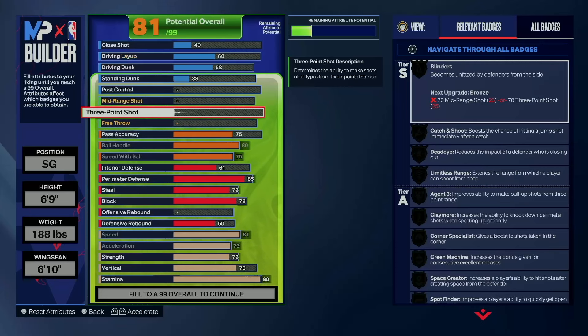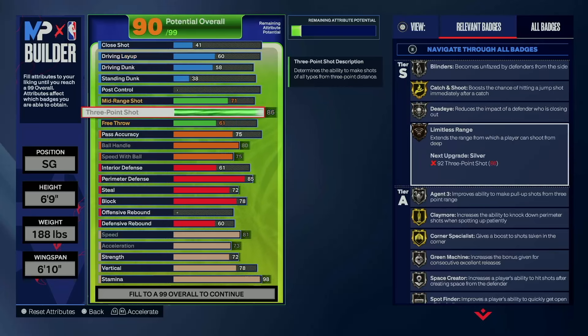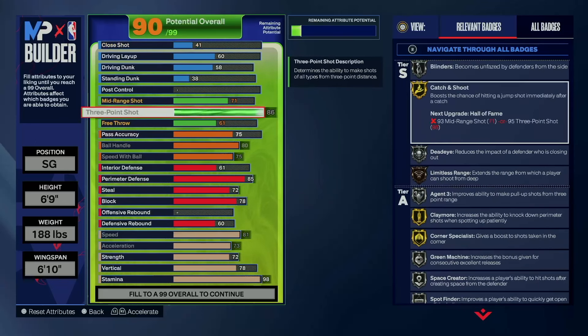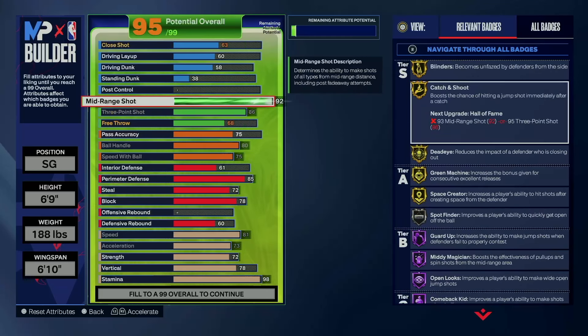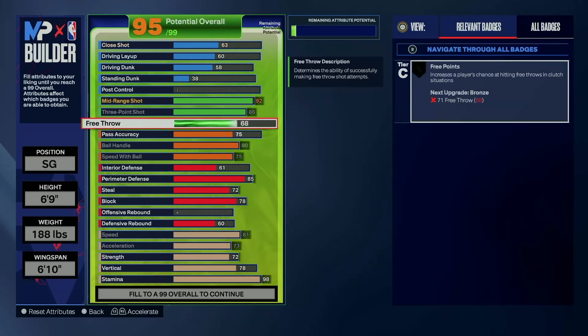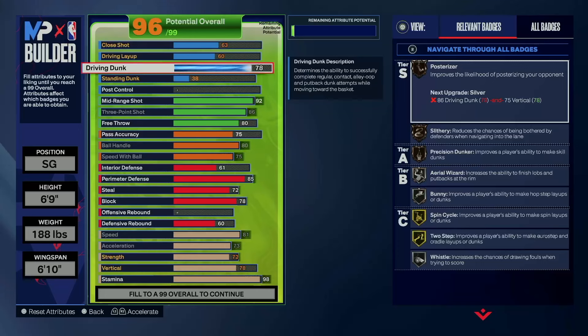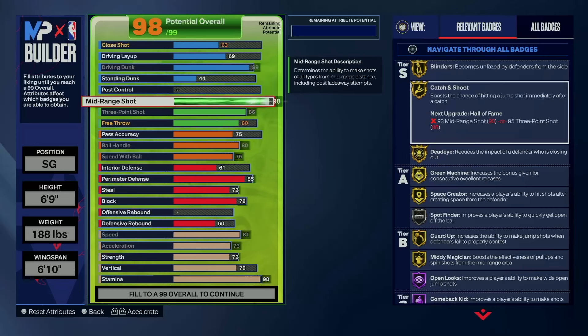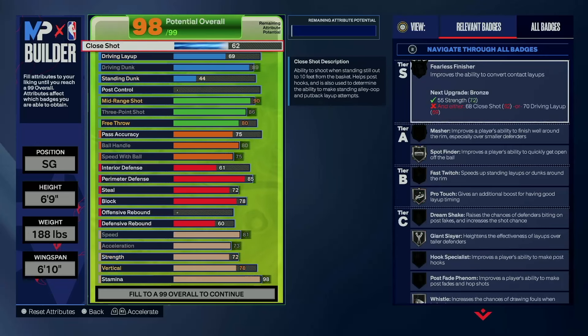On to the shooting. We're going to go max three-pointer, which gives us — we were really going for the eights and threes to be silver. And we get bronze Limitless Range from the 85. We're going to go 92 mid-range shot. I went 80 free throw. I went to a 90 driving dunk — so that had to be 90 driving dunk. Something is too high. Give me just a second. Something is extremely too high. Let me go down on this.